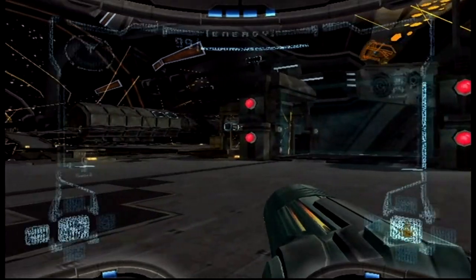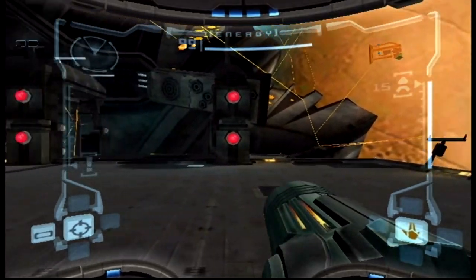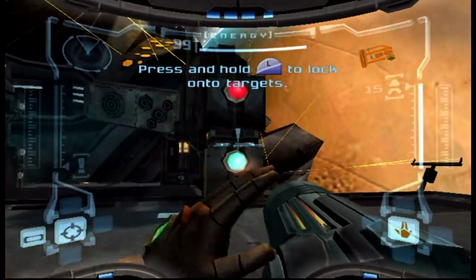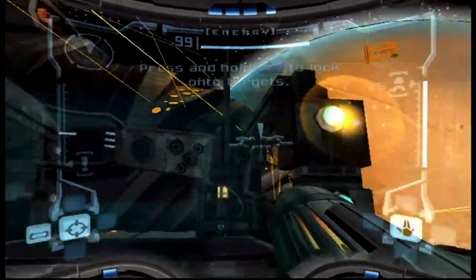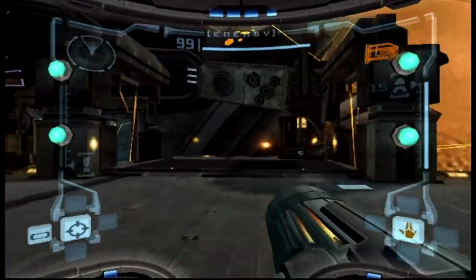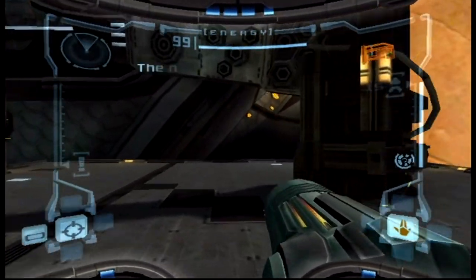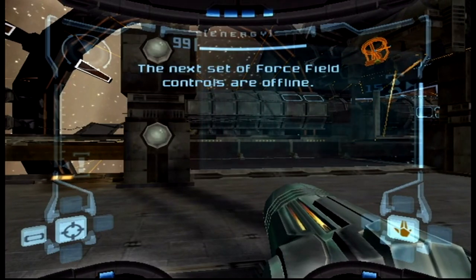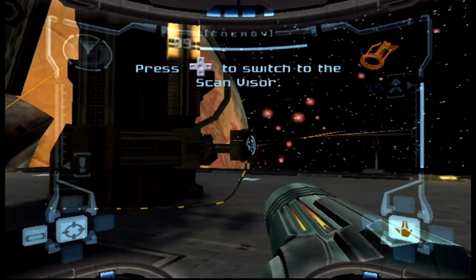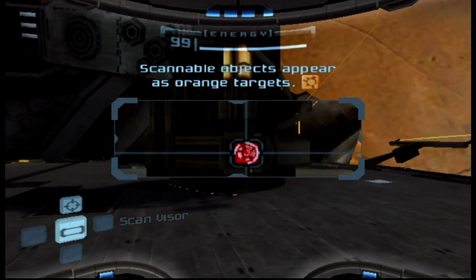Here we go — first person. The HUD slowly comes in, I love it. We have missiles on our right, different visors on the bottom left. You can hold L to lock onto targets, which also locks your vision since we don't have a second stick for normal shooter movement. That was always off-putting to me — dealing with a one-stick first person shooter. It takes some getting used to, but it works. This part I never got used to.